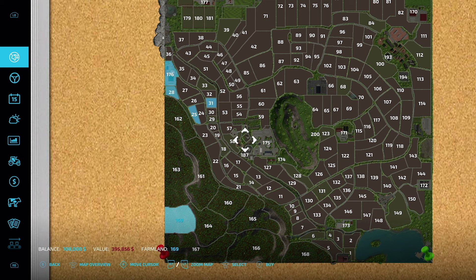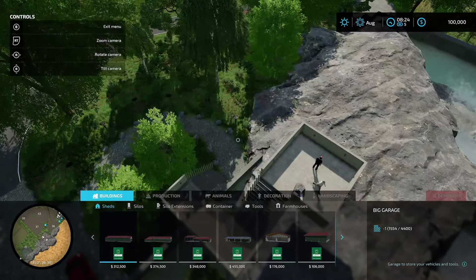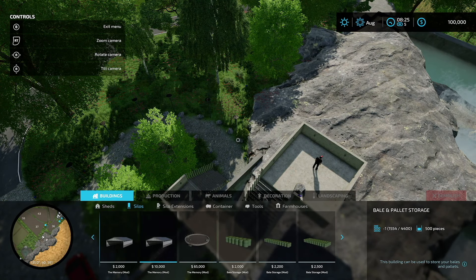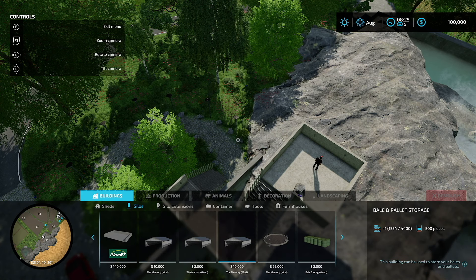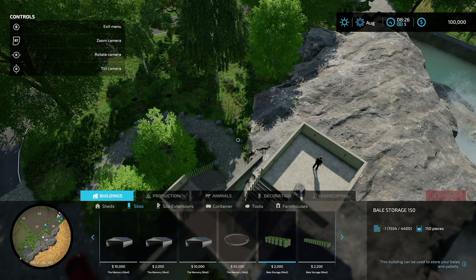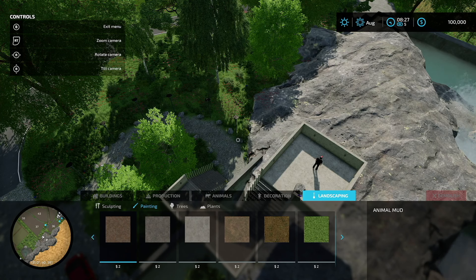Looking at mods specific to this map, there's nothing under the buy menu. Under build mode, in the buildings tab and silos, scrolling all the way to the right you'll see The Memory mod items. Anything not labeled with The Memory is a required mod for the map. There is nothing under silo extensions, containers, tools, farmhouses, productions, animals, or decorations — though there are additional painting swatches.